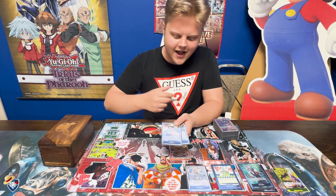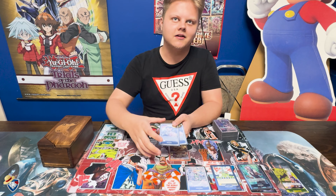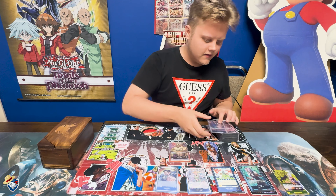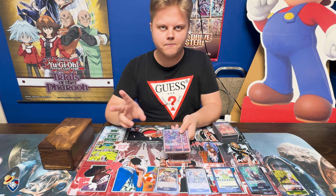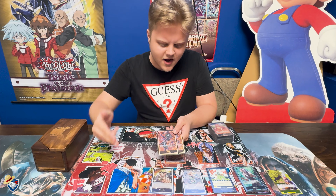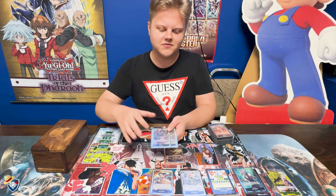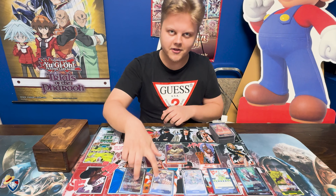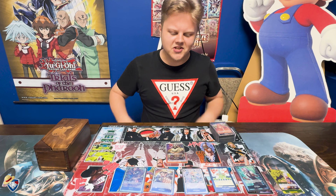Next up we have four of Enies Lobby, one of the best stage cards in the game. Activate main: rest it, give a character minus two. Trigger: you can play this card from your life. I've been seeing people cycle on top of it to get the extra minuses too — attack, minus it out, use it, replay Enies Lobby to get another minus. Pretty crazy card — it's not even a completely dead card in hand even if it isn't ideal.